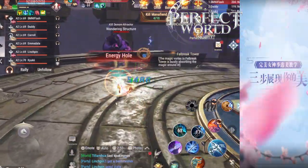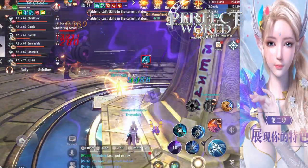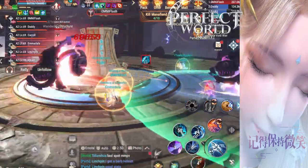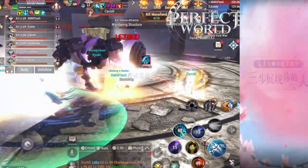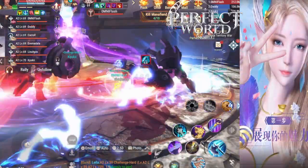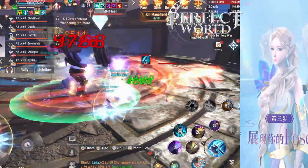Another thing you might want to do is save up some shards in case there are double cultivation days. Sometimes there are events where it gives you double drops for cultivation. You definitely want to use extra runs if you have cultivation tickets to do extra runs and do this hidden boss. If you do the hidden boss on days with double drops, you will get two yellows — that's really nice. Right now, it's not double drops.